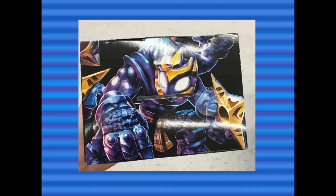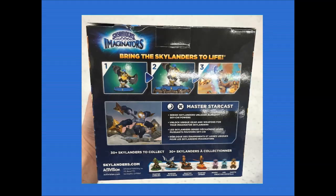It looks amazing, it really does look fantastic. If you tilt the box up, you get this fantastic artwork with that black background, which just brings out all the detail for every single character. We can see the back of the box as well, which says 30 plus Skylanders to collect - we know there's around 31. Master StarCast, we know he's a ninja of the dark element, and he looks very, very cool indeed.